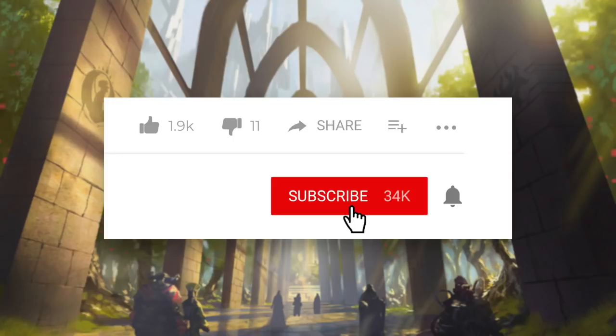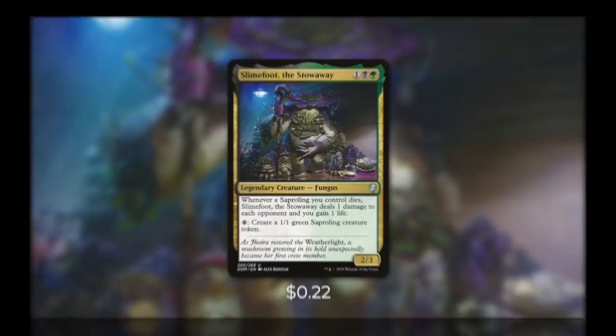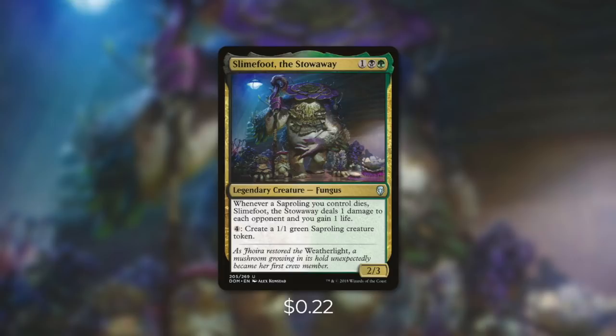Today's episode is a patron-selected deck. Once a month, patrons of this show vote on what commander they'd like to see, and the commander that received the most votes was Slimefoot the Stowaway. Slimefoot is a 2/3 fungus that costs one black, one green. Whenever a saproling you control dies, Slimefoot deals 1 damage to each opponent and you gain 1 life. You can also pay 4 generic mana to create a 1/1 green saproling creature token. It's our strategy with this deck to get a ton of saprolings onto the battlefield as quickly as we can.